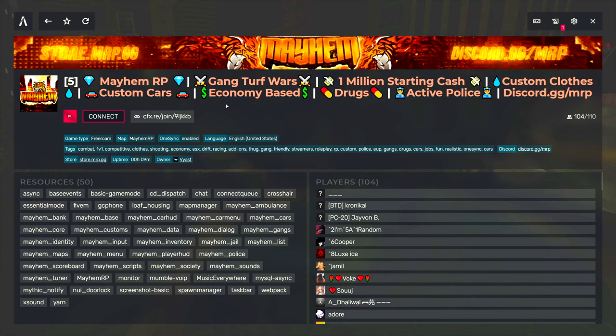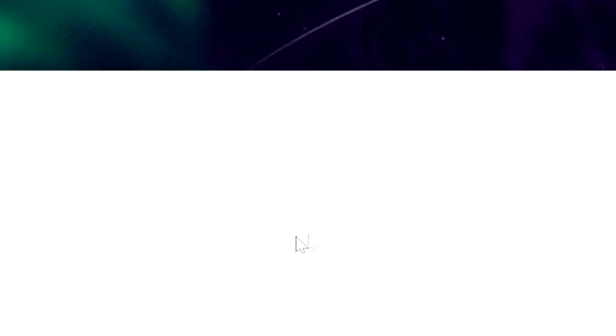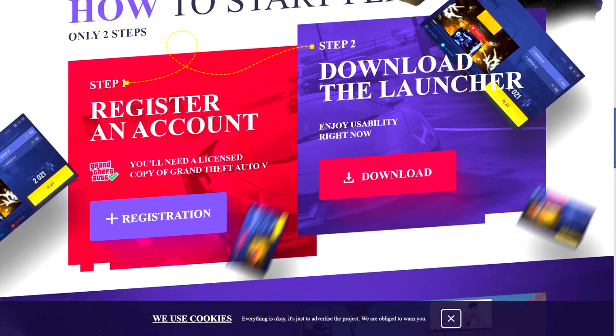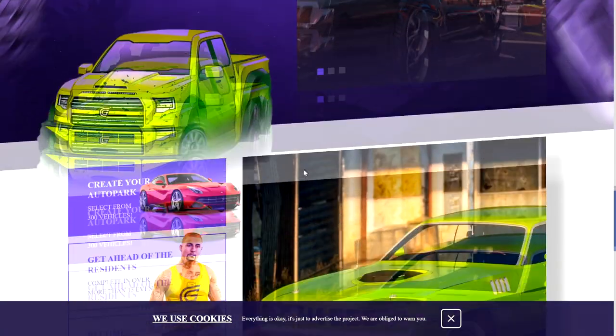Now let's talk about RAGE servers — specifically Grand RP, which is what I've actually been playing and enjoying a lot recently. The other launcher you can use, which I've been having a hell of a lot of fun with, is Grand RP using the RAGE launcher. You don't have to download anything except the launcher. Just Google 'Grand RP GTA 5' and it'll pop up right away. Click the link — I'll leave it in the description. You'll need to register an account, and you also need a licensed copy of GTA 5, same as with FiveM.